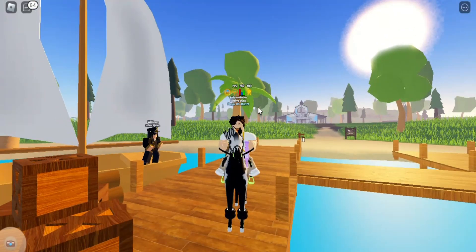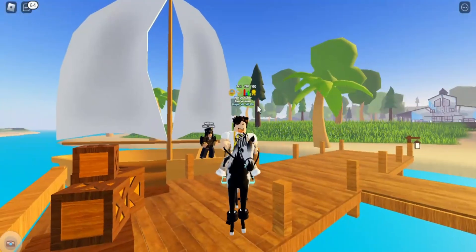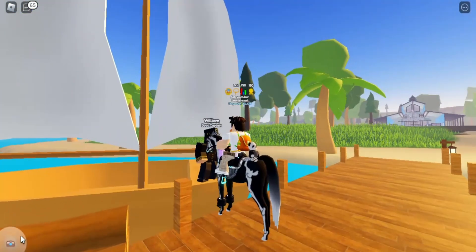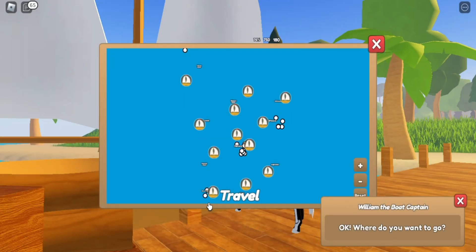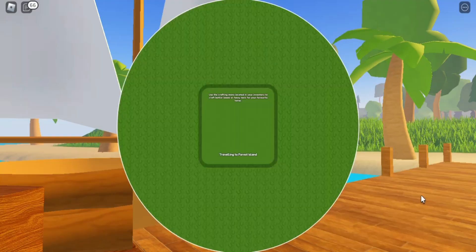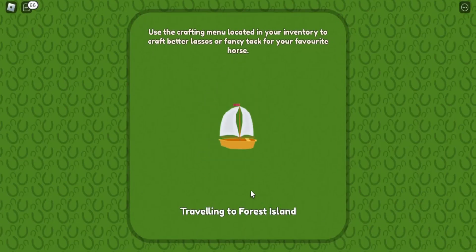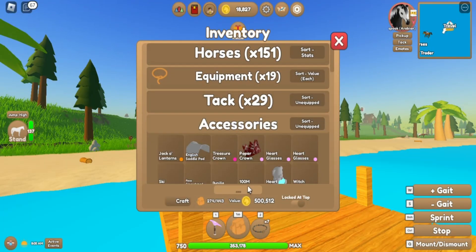Hey guys, welcome back to my channel. Today's video is going to be about how to get accessories. First of all is treasure chests. Where you find treasure chests is on forest island — you can find treasure chests on forest island and you can get accessories.